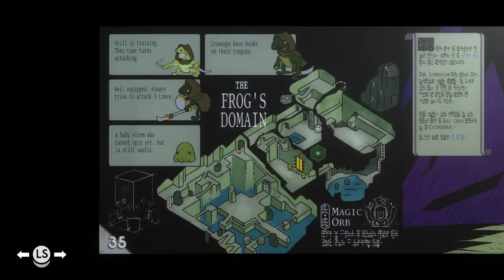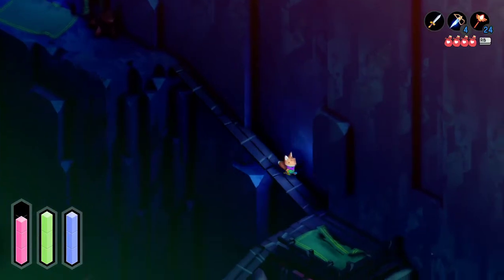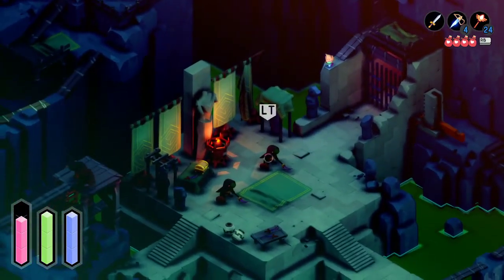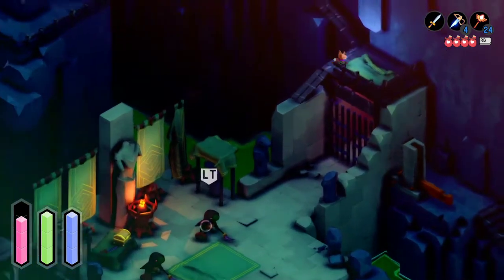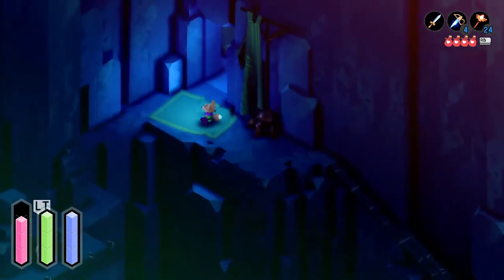Here is the main area of Frog's Domain. There's a lot of stuff going on in this room and I'm going to try and show it all to you. Let's start off just by going down here, because this gives us a look at the main area. As you can see, it's got two big guys in there. They both have the tongues — they're kind of tough to fight at the same time, but I'm sure we can handle it.